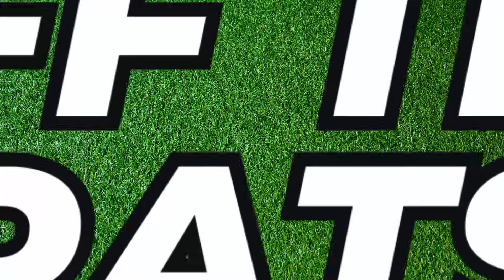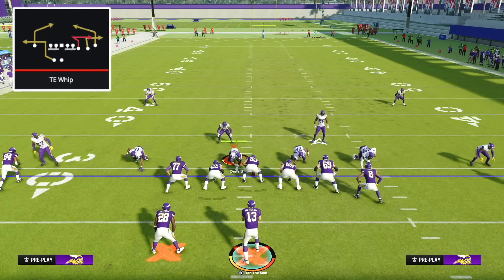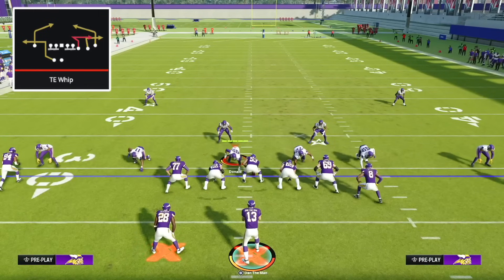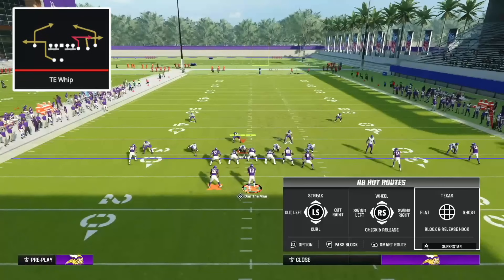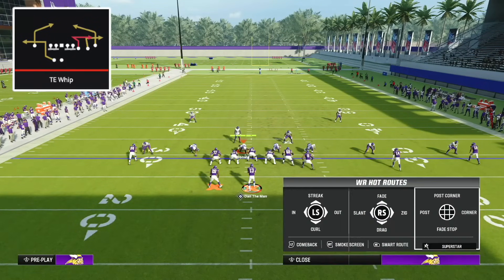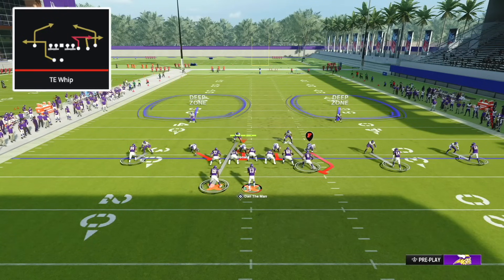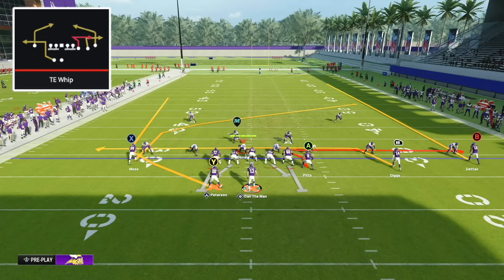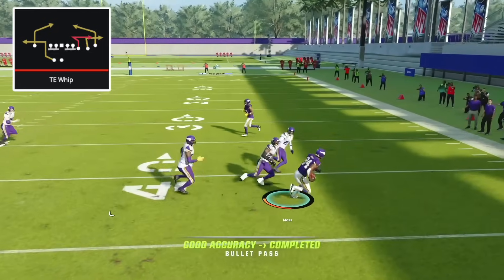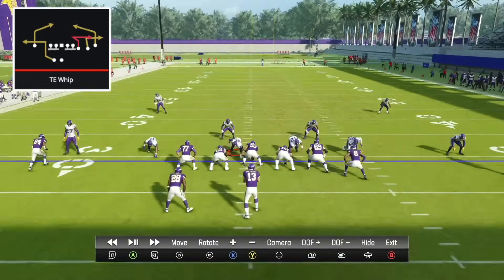Next is Tight End Whip from the Y Off Trips Pass formation out of the New England Patriots Offensive Playbook. This is one of the best man beaters in the entire game — easy to run and difficult to guard. The setup: put the running back on a wheel route, drag route the slot receiver (RB), and put the B receiver on a streak. That's it. Against cover two man with two deep safeties and corners in press coverage underneath shade, you snap the football and get so many people winning routes, spaced out nicely so a user can't guard everything.